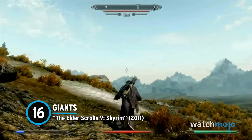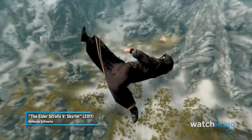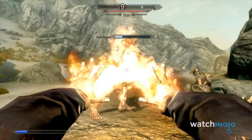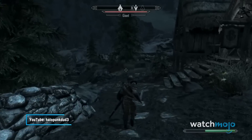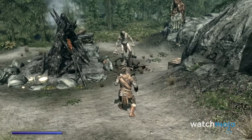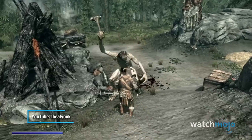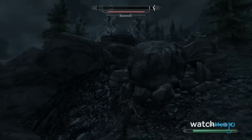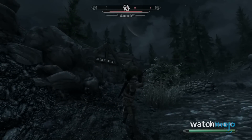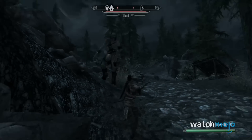Number 16: Giants from The Elder Scrolls V: Skyrim. Within the open lands of Skyrim, most creatures can usually be split into two groups: those that you see as another wanderer exploring the world, and those that see you as lunch. However, when it comes to the roaming giants of this cold land, you're sadly just a nuisance in their eyes. While many won't attack you outright when you catch their attention, they will get really mad if you get within a few feet of them, or if you try to disturb any of their mammoths. Our best advice? Maybe bring a parachute.